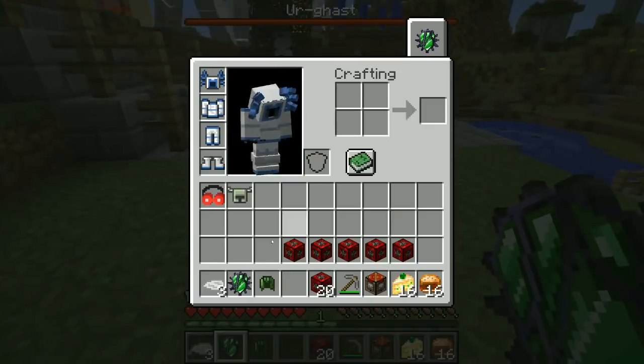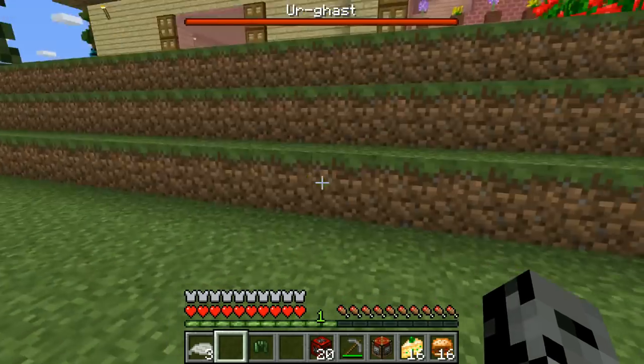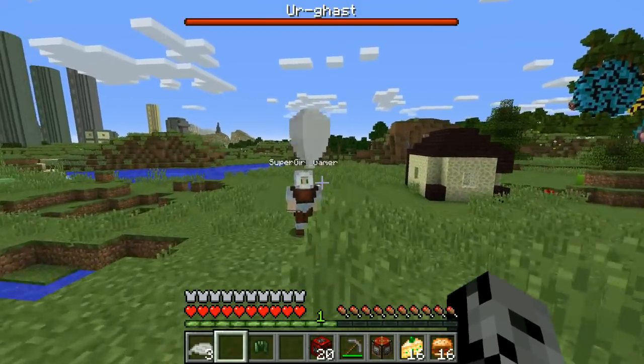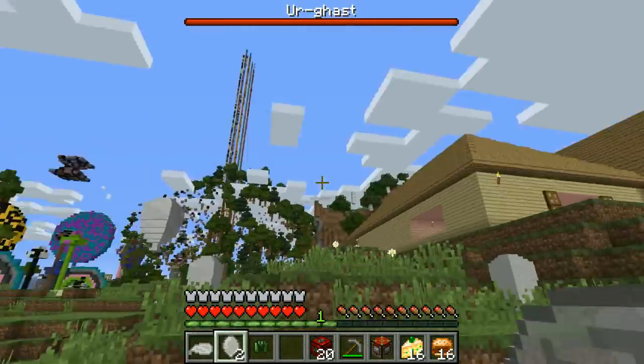Alright, here we go! Ooh, what is this beauty? The soul gage! Use on a creature to add it to your beast here! It's like from the mod! I got balloons! The poop mod! Oh my god, look! Oh, I have deflated ones! Look, balloons! Wait! We're just gonna release them into the universe! Mine are— Oh, I blew mine up!